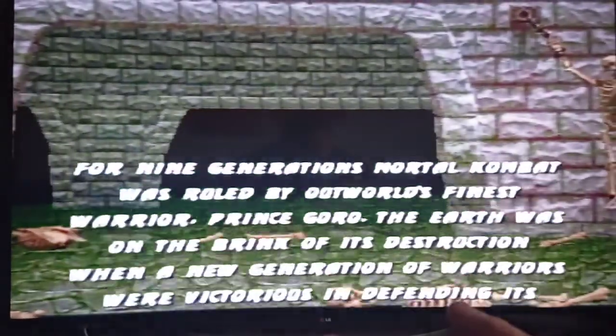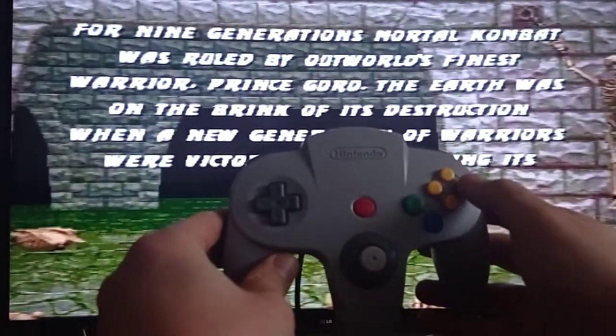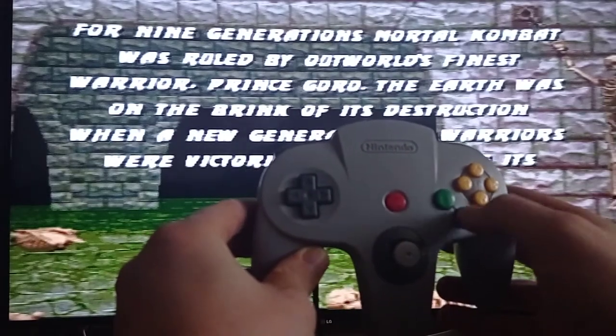At the story screen right here, you have to press the following buttons: C up, C right, C down, A, B, B, B, A, A.